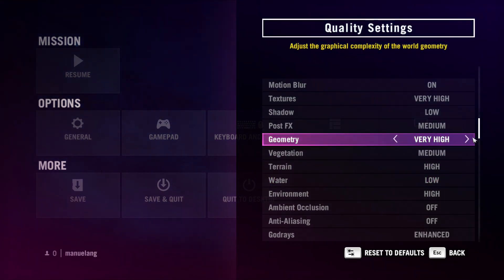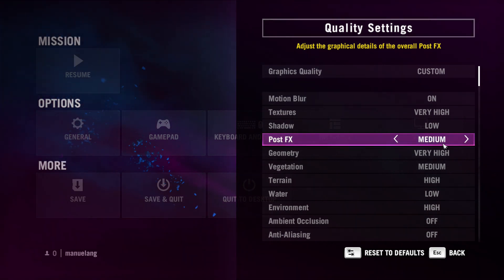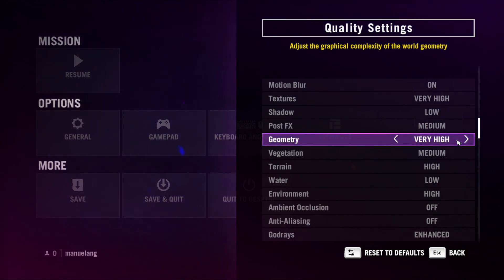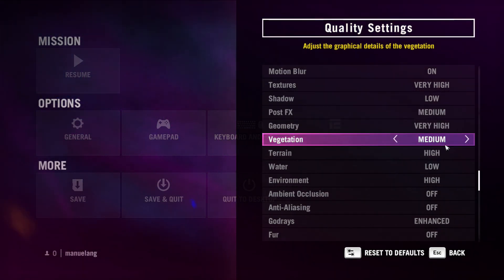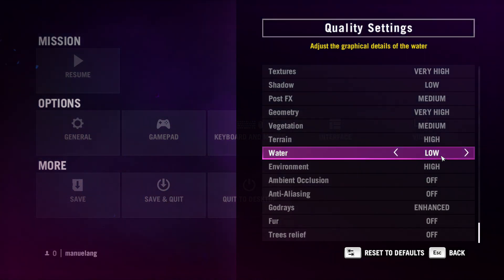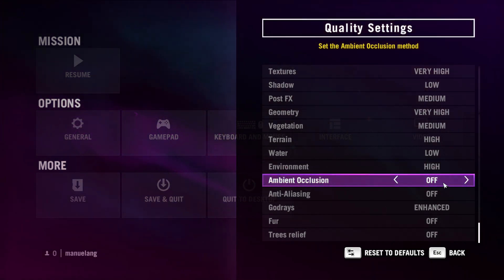Shadows won't affect the gameplay hugely as far as experience goes. Post effects on medium — I think that's like the scope dust and things like that. Geometry very high, vegetation medium, terrain high, water low, environment high, ambient occlusion on.